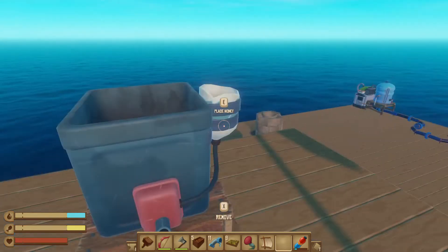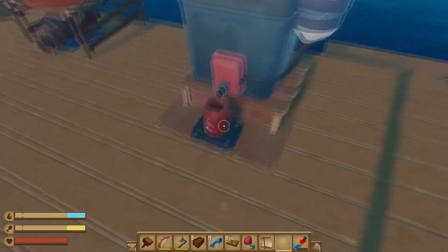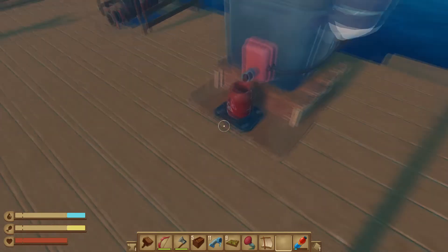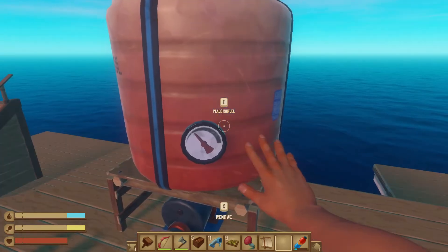You also need some honey, which goes right here. You place some honey in there and then it's going to do a little small drip and it's just going to fill up these tanks kind of slowly. After a while, it'll be filled up and you'll get some biofuel, and then you put it in the tank.